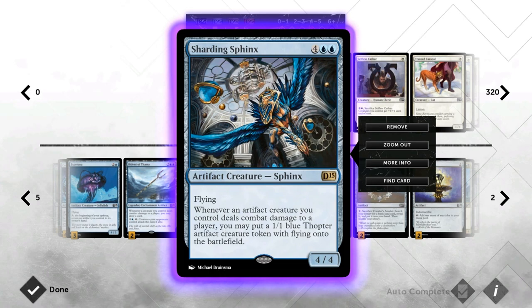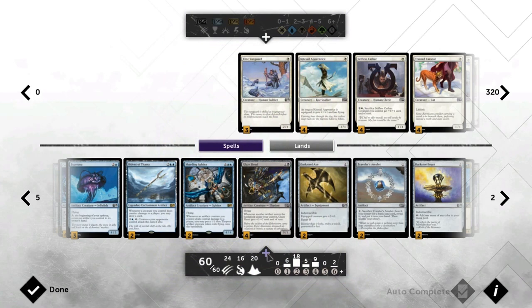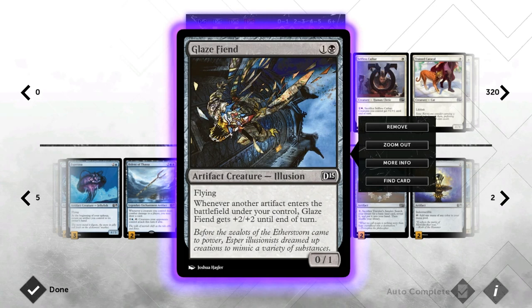Since most of our creatures have flying, it's pretty easy to get through and draw a bunch of cards. Bident is also an artifact so it gets cheaper thanks to Etherium Sculptor. Sharding Sphinx is our finisher of choice — a flying artifact creature, and whenever we hit with artifacts we get blue Thopter artifact creature tokens, which trigger Sharding Sphinx again to make more tokens. Once you get through and avoid a sweeper, you should be able to win the game pretty easily.